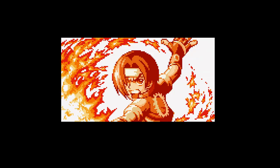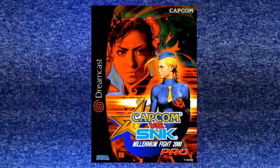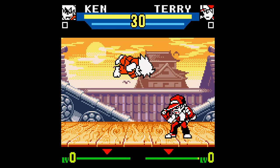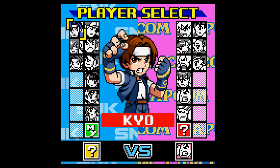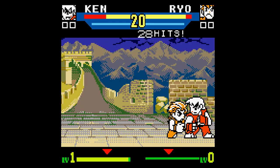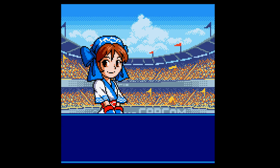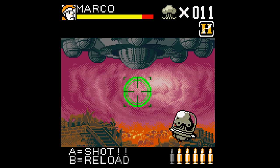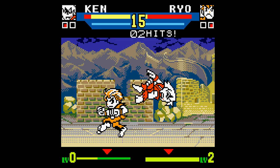Number 2 is SNK vs Capcom: Match of the Millennium, developed by Dimps and released by SNK in 1999. This is an amazing game — like the Dreamcast version, it's a fan service dream combining both SNK and Capcom characters into the best versus fighting game on the system. They even used an upgraded 32 meg cart to get it all on. The game features 26 characters including hidden ones, with one-on-one or team versus modes and various fighting styles. The gameplay is excellent with precise controls and smooth flowing gameplay that replicates the Dreamcast and arcades perfectly. It also includes a cool Olympic mode with mini-games based on SNK and Capcom franchises — like the Metal Slug alien blaster and the Ghosts and Goblins treasure stealing — to gain new special attacks. This is an essential game for the Pocket.